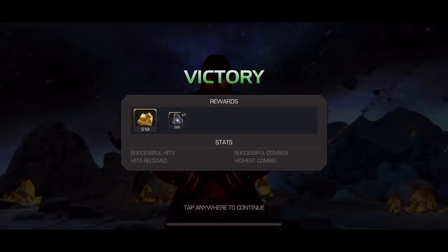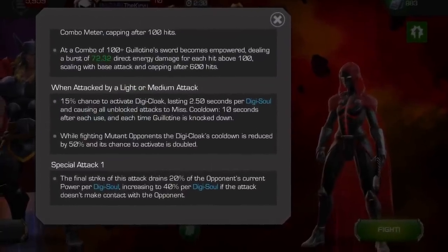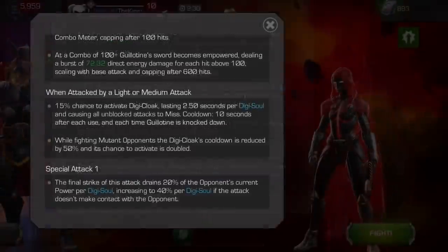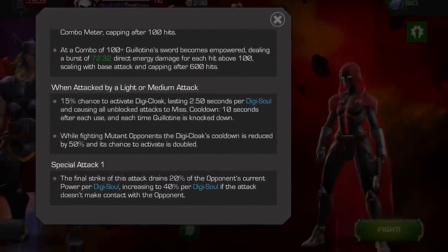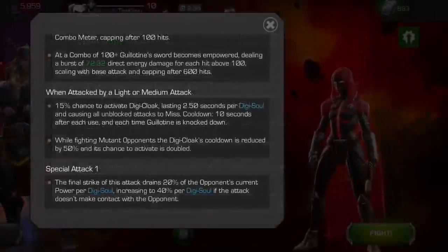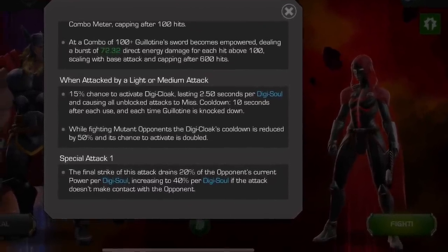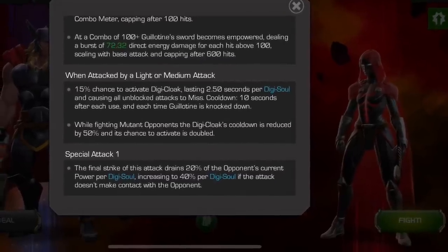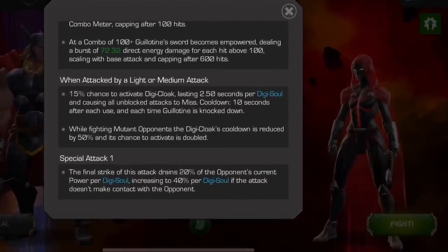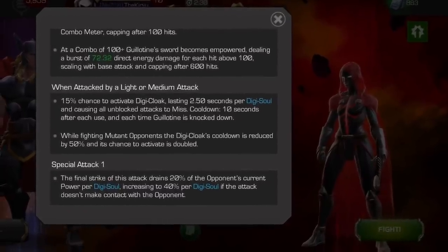Guillotine 2099 is down. To reiterate the key points: she only goes invisible from your light and medium attacks, and she is a robot — so any time you see her in another quest, you'll know Medusa can destroy her. You can use any champion though — stick to special attacks and heavy attacks. If she's stun immune, champions like Hyperion will be fantastic. Overall she's not all that difficult a defender.